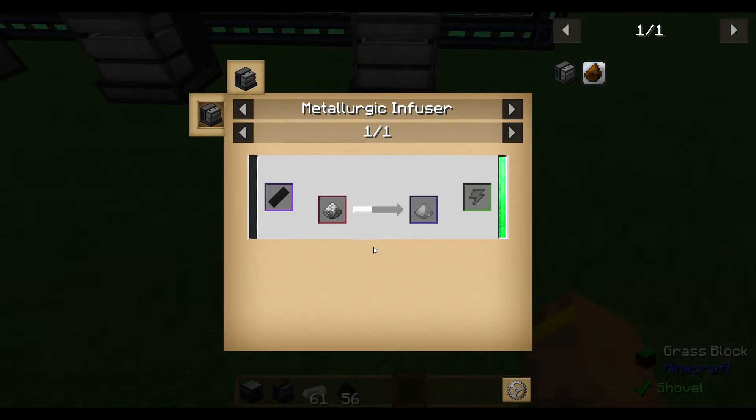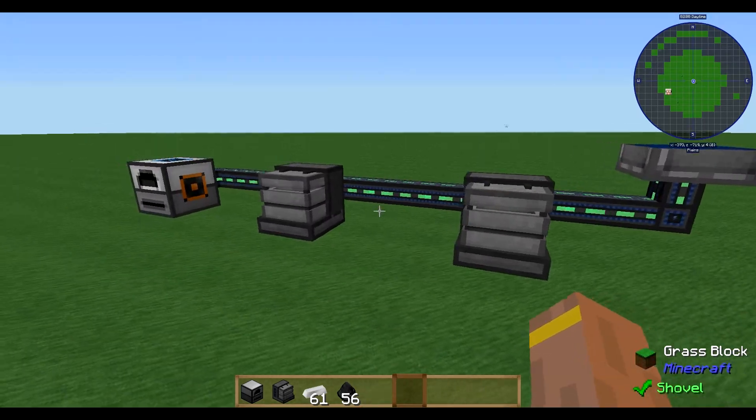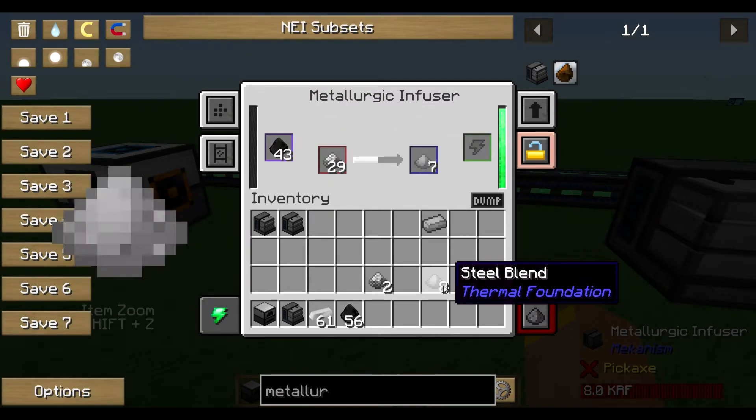So what to do with enriched iron? There's only one thing: put it again into a metallic infuser and you get steel blend out of it. You can use a second metallic infuser or the same one — it doesn't matter, it works the same, and you get steel blend.